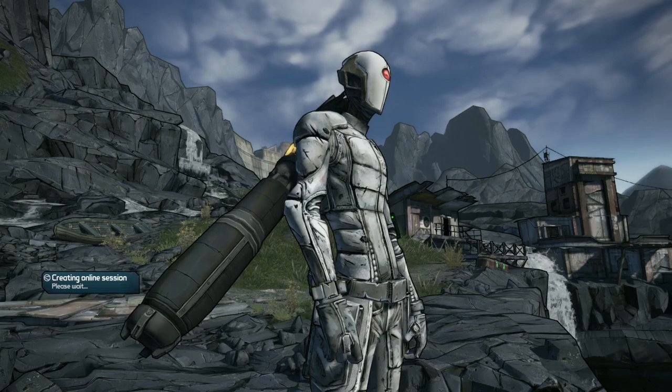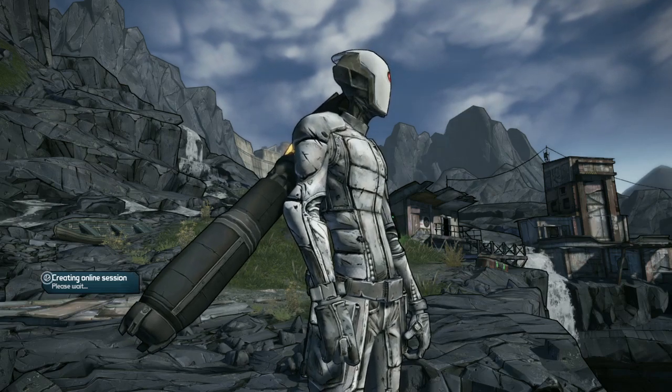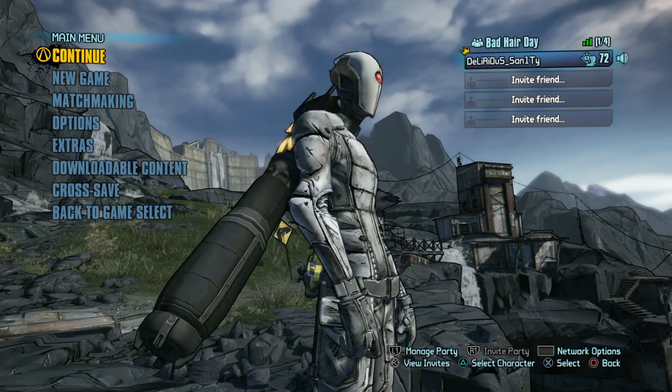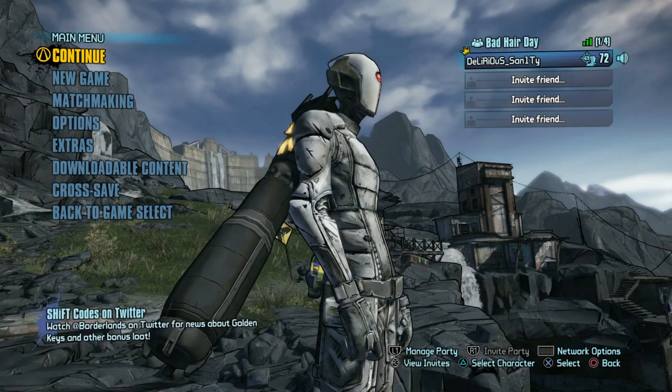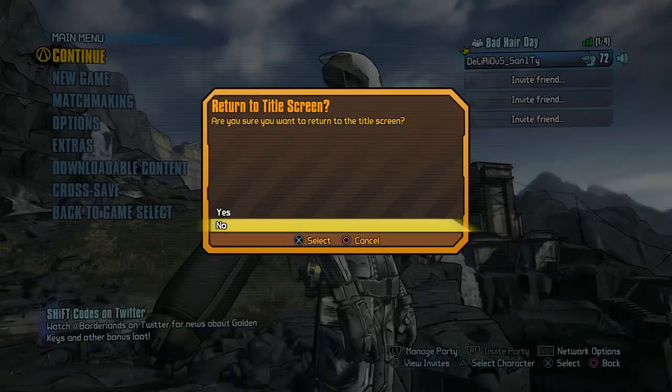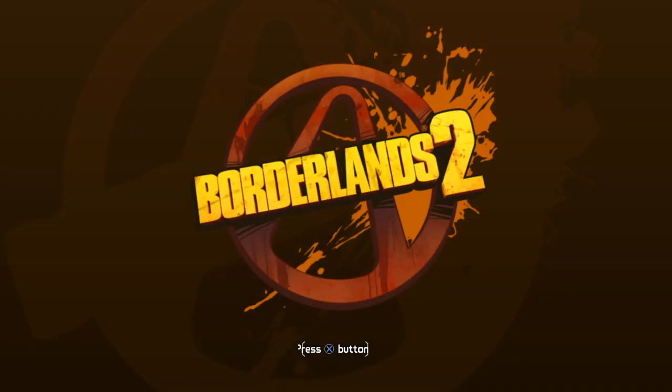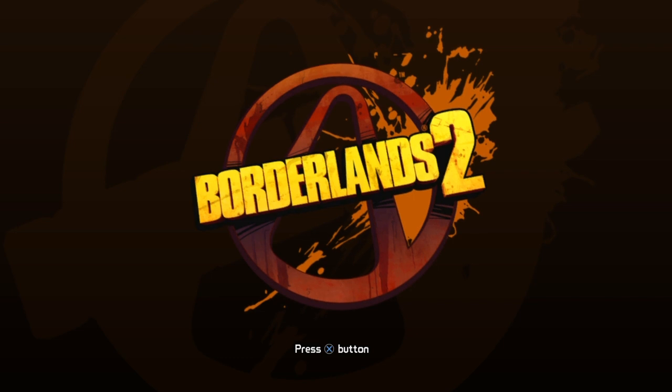I'm logging out my other controller and I've only got the main controller signed in right now. I'm in the menu with my main one — back out. Now that you've backed out, go to power, switch your lens, click X.